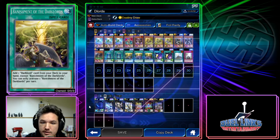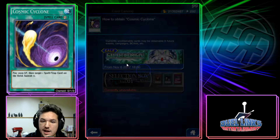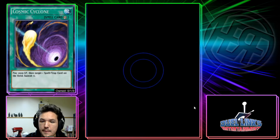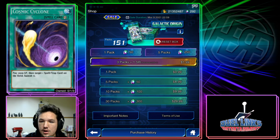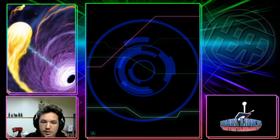You'll also probably need Cosmic Cyclone or Forbidden Lance. Cosmic Cyclone is way back in Galactic Origin along with Trifortress. Cosmic Cyclone is better than MST — I don't care what anybody says. It is the best generic backrow removal, period, in my opinion. The only thing that may come close is Forbidden Lance.